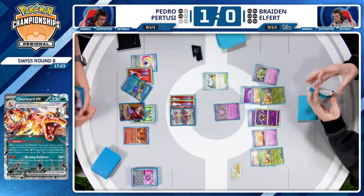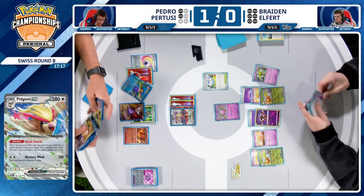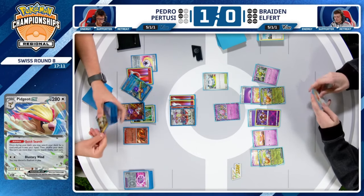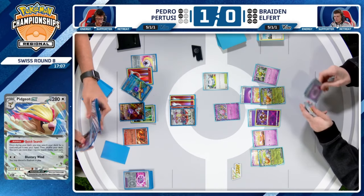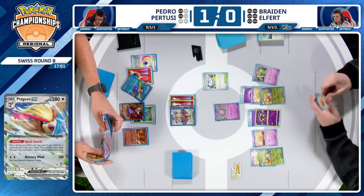He had six in hand to end the turn but knew he just had to pass. Now we're over to Pedro's side of the field — Pedro about to be one prize away, one Boss's Orders away, and he does have Palpad to recycle. Those will grab the Super Rod to replenish energy. The writing is on the wall.